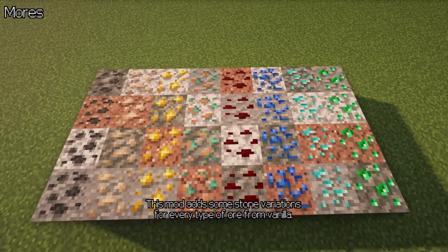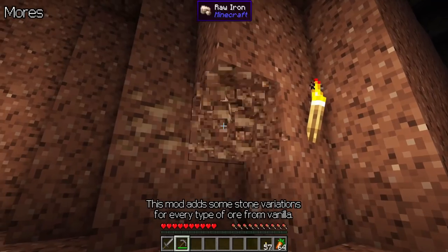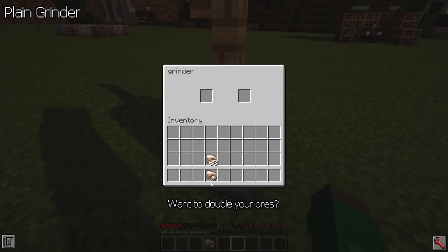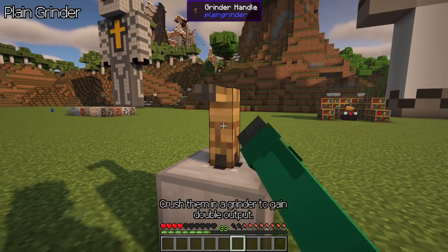Morse — this mod adds some stone variations for every type of ore from vanilla. Plain Grinder — want to double your ores? Crush them in a grinder to gain double output.